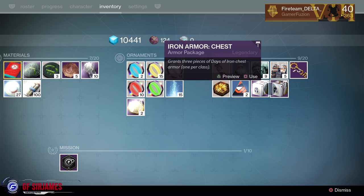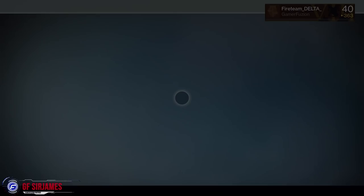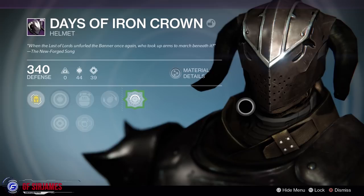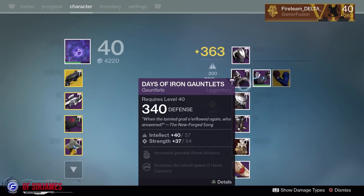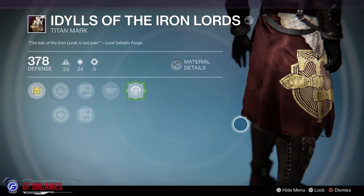One thing to keep in mind is that every time you obtain the packages you actually get three sets of the armor — one for each character — meaning you don't have to do this all over again with your other characters, which is pretty cool. Now here are some close-up shots: here is the helmet, here are the gauntlets which are really awesome, here is the chest plate, followed by the leg armor, and last but not least we have the mark.